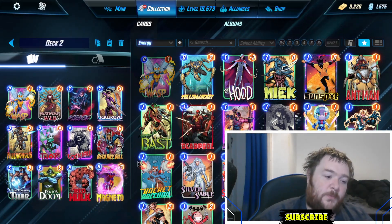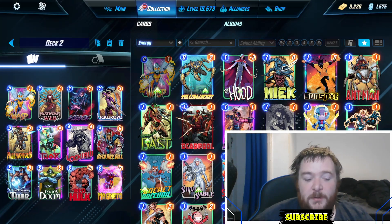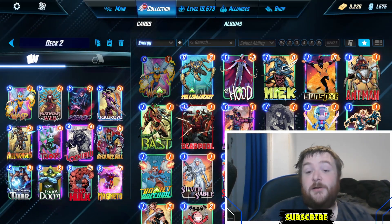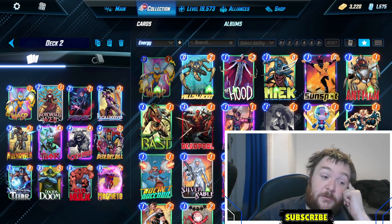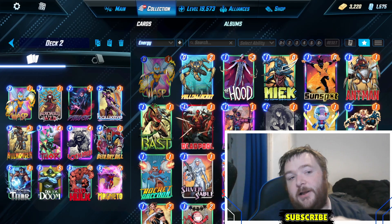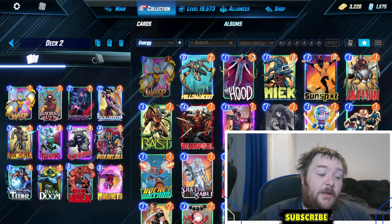Next up we have a Madam Web type deck. The idea here is that you can hopefully get Madam Web and Lockjaw in the same lane, so you can move cards around. You put Madam Web in a lane, put Lockjaw in there, and then you can move a card out each turn, so you keep Lockjawing. Pretty nice idea if you can get it going, and if not, the deck's still great.